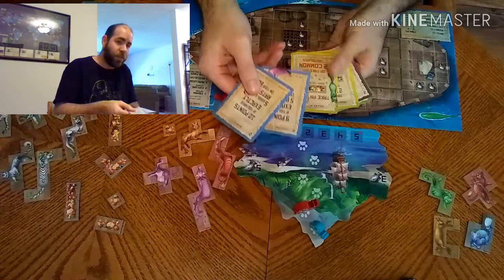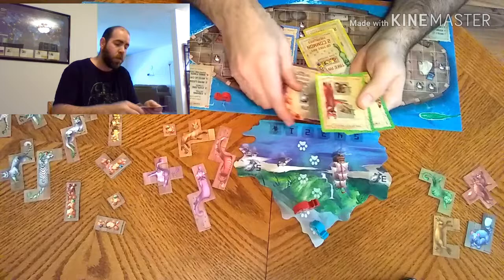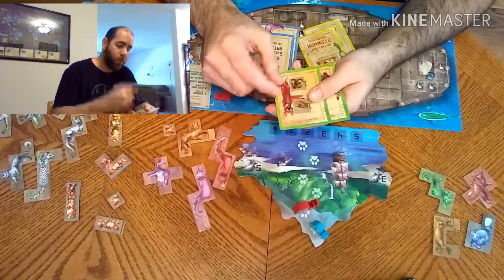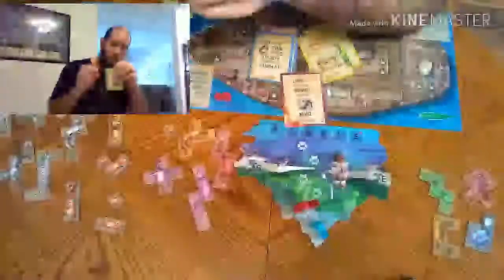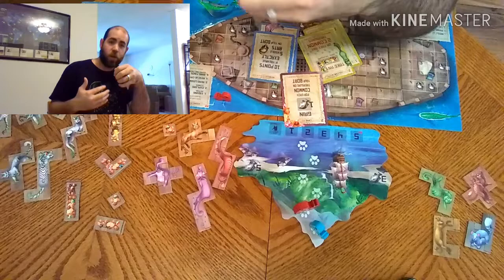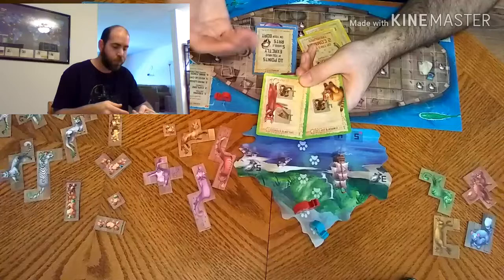Cards will be a couple of things: there'll be lessons — for this demonstration I'm only using module A lessons — there will be treasure cards, anytime purple cards, and green rescue cards. Every card has a cost in the upper left corner — that's what you have to pay in fish to keep that card. After you're done drafting, you choose which of your seven you're going to keep; the rest you discard, and the ones you keep you pay for. Rescue cards determine player order — whoever has the most boots goes first, second, third, and so on.